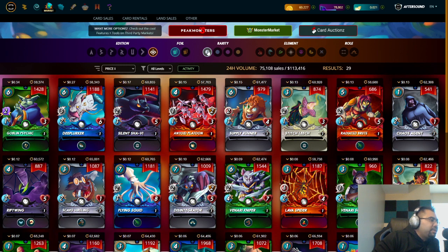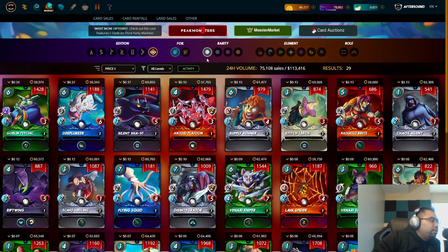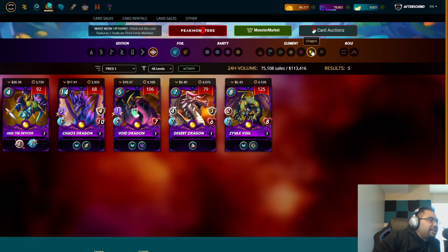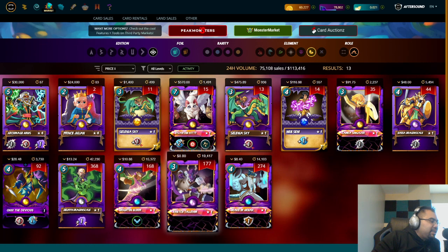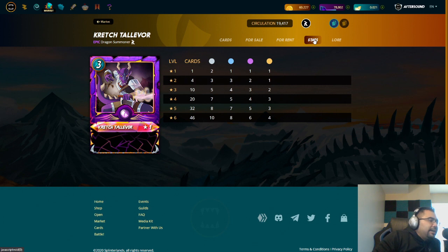With Quix, it really doesn't matter what splinter — all cards are available to you. If I were just starting out with limited funds, this is the approach I would take. I would look to get Dragon summoners. Let's look at Dragon summoners across the board to grab them and play at higher levels.